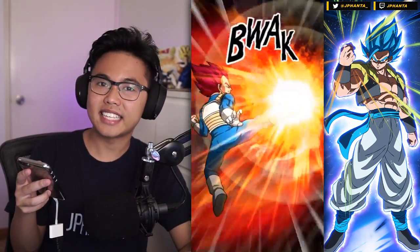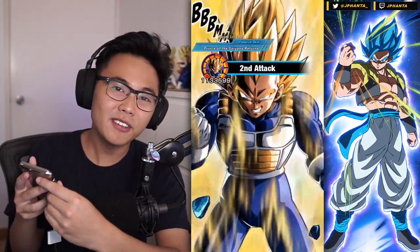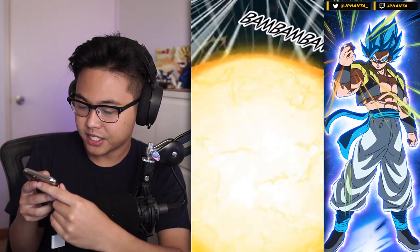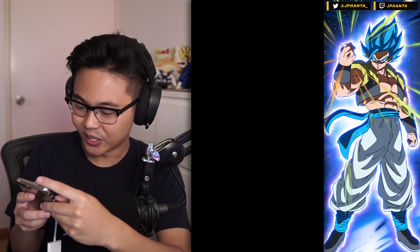1.3 million critical and that's not even type advantage. Then this Vegeta should clean up with an 18K super - I highly doubt Frieza is going to live. There we go - 1.2 million, oh my god. Too good, too good. Perfect rotation for tanking. Turbo is going to come out next rotation so hopefully there's a lot of blue Ki connecting so we get another semi-nuke with the Vegeta.